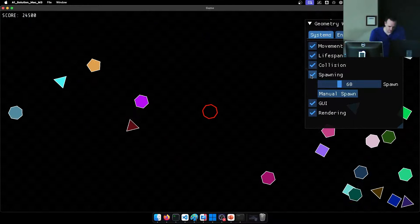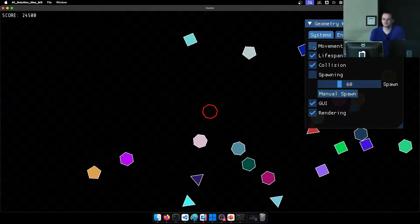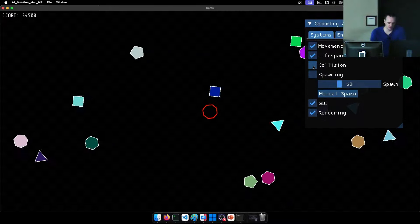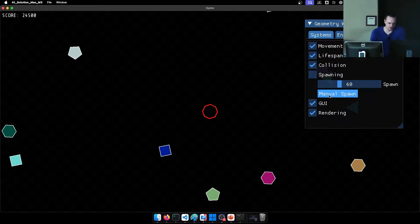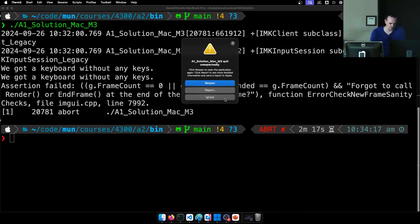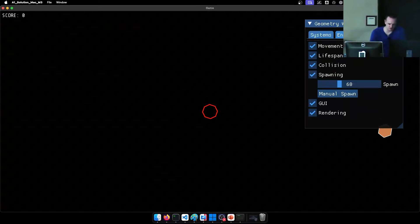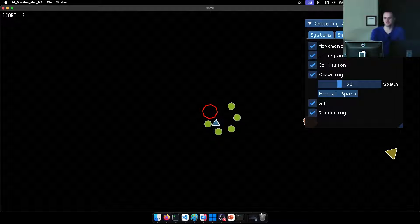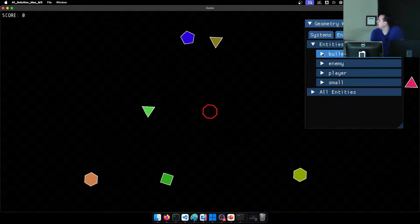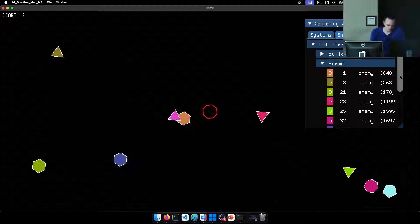You've also got a UI that you're going to write. You can turn off the movement, turn off the lifespan, turn off collisions so you no longer die when something hits you, and manually spawn a bunch of things. You can turn off the rendering — well, that broke things. Yours shouldn't crash when that happens. Over here we have an entity manager, so you can see all the different things in the entity manager in the UI.